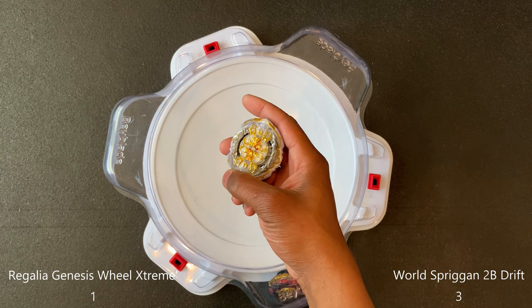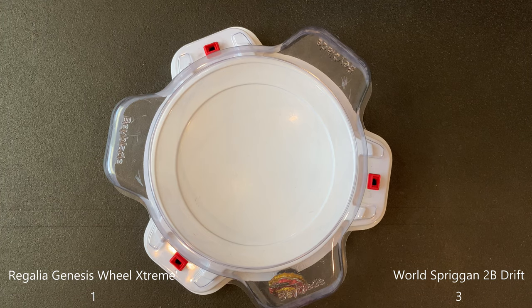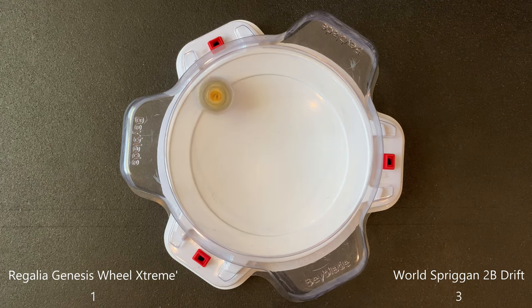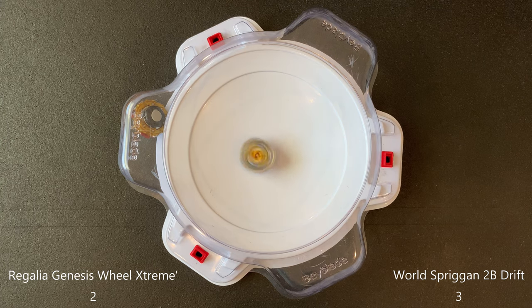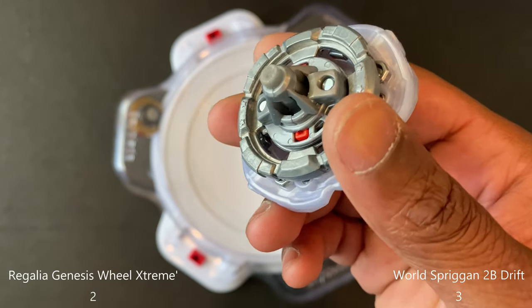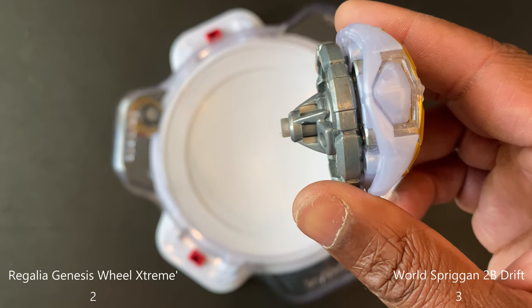A win for Regalia - it was coming in as I was launching, so that was a pretty good hit. Let's launch this first again. That was interesting - it got a really good hit on the World combo and then went to the center and stayed in the center. Now this Extreme Dash isn't really flat - you can see it is losing some of the rubber from making contact with the stadium floor. But that was pretty good for just staying in the center.